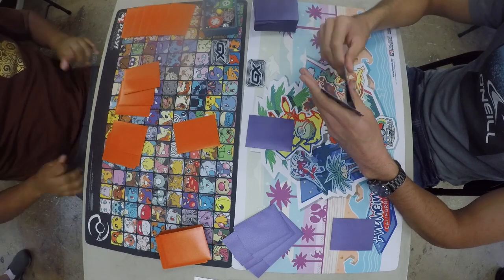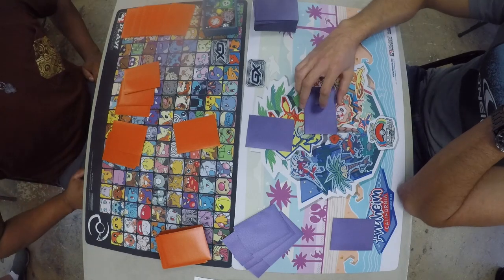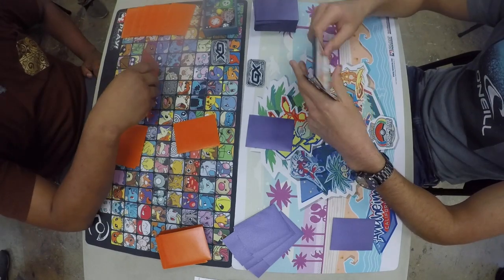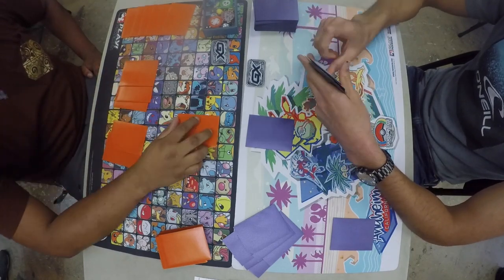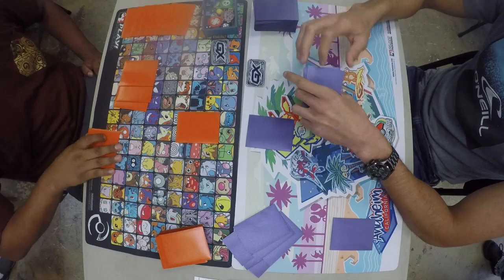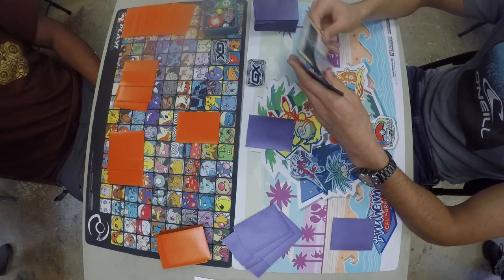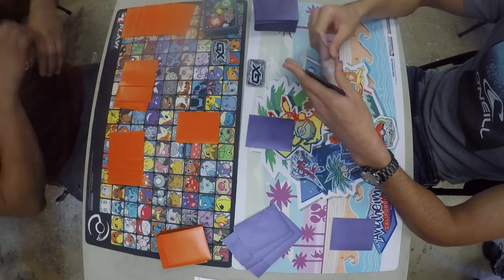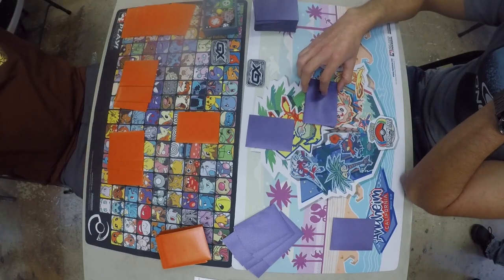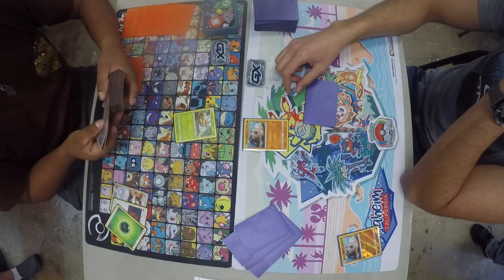Here we have the quarterfinals of the Fresno League Cup. On your left is me, David Benitez, aka Pokemon Hero, and on your right is Antonio Rios, playing Zoroark Lichenrock — he named it 'the Puppies.' He won a bunch of league cups with it last season and is back in top cut. I'm playing Rayquaza with Ultra Beast. I've already said it — it's a bad deck, do not build this deck. I made it this far by luck.